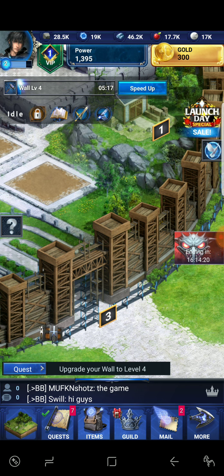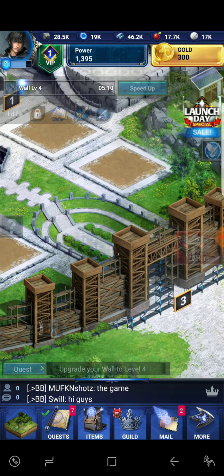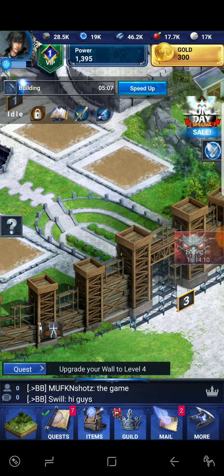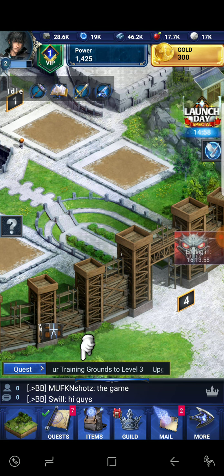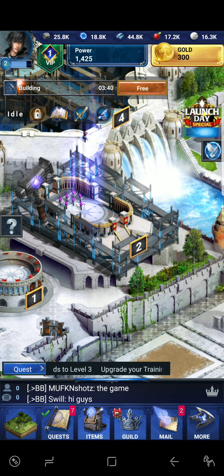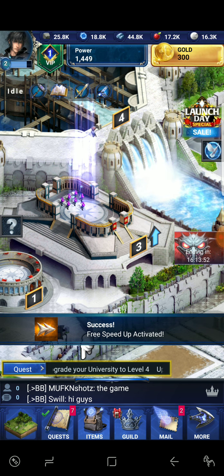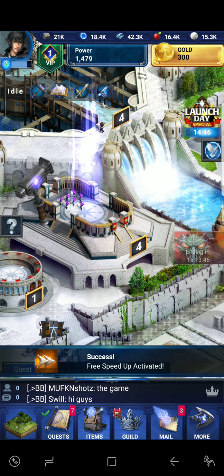Let's get some assistance from the guild and go from there. It's under five minutes so the free button should pop up — yep, five minutes or less. We got our wall done, and we're going to do our training grounds because I want to make sure our troops are on point.